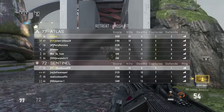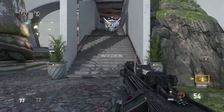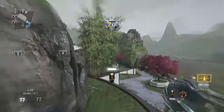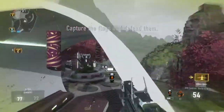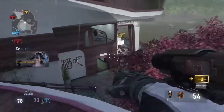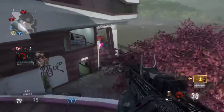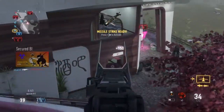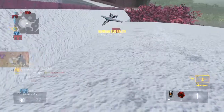Domination. Capture and defend the flags, friendly UAV above, securing A. Ace kill, enemy has C. We have the lead. UAV is online, enemy has B, care package inbound, bombing run ready for action.